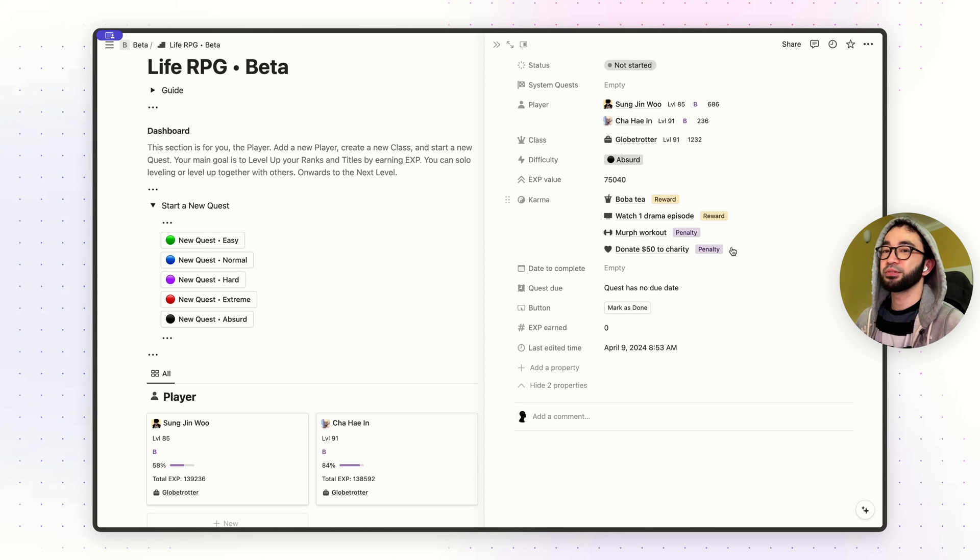If you click on karma, it'll show a list of all your rewards and penalties. You can select one or multiple rewards, or one or multiple penalties. Just like that. Whenever you have completed your quest, you can reward yourself accordingly and remove the penalties. Or if you missed your quest, you can remove your reward and just leave your penalties like that.